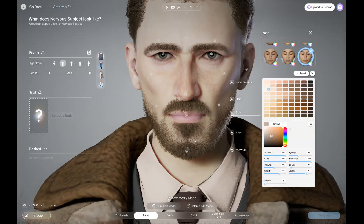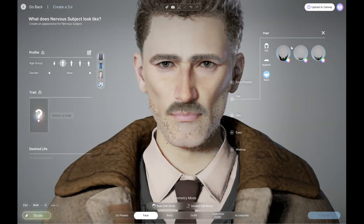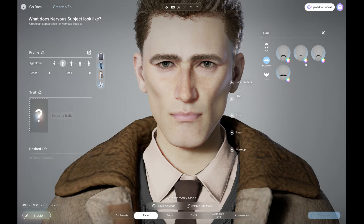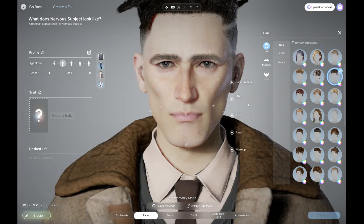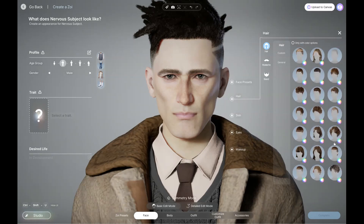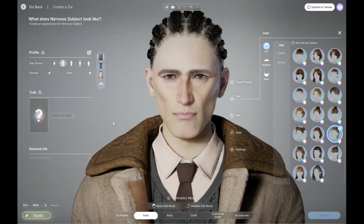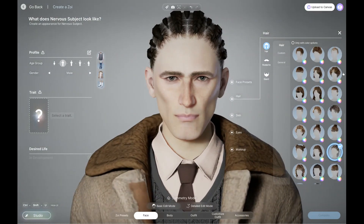The next thing I want to do is mess with his hair. We're going to take off both his beard as well as his mustache, because they do operate independently of one another, and I think that's pretty awesome. Sadly, there is no mohawk — I'm very, very sad about that. So the two best options are both Afro-textured options: short dreads and box braids. I'm going to go with the short dreads.